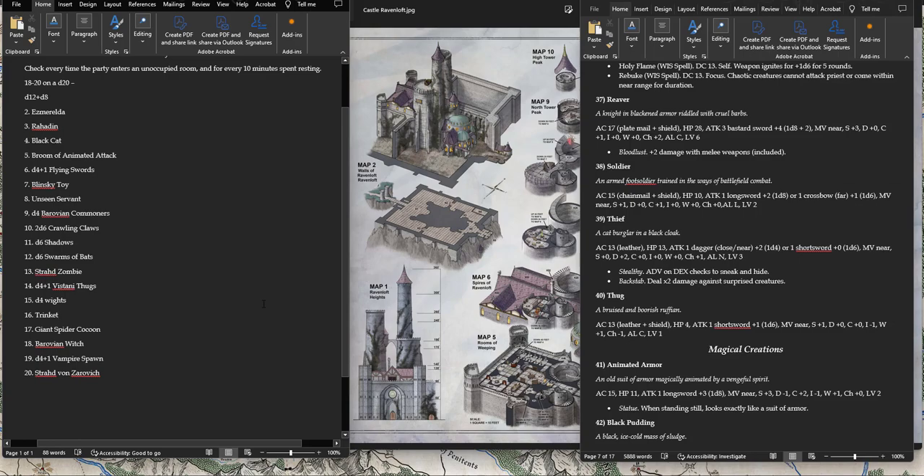D4 Whites — that's basically directly on par with 5e. The Wight stat block is about as powerful in Shadow Dark as in 5e relative to player power, so it works straight up. Wights are level 3 creatures, so with a max of 4 they're an average challenge for the party. Trinket — same thing, no changes needed.